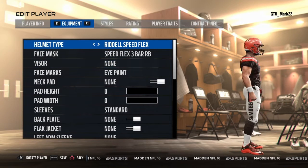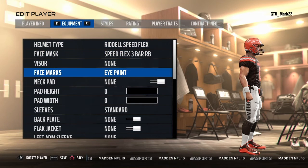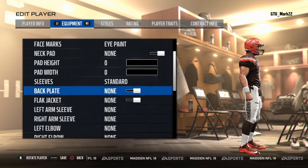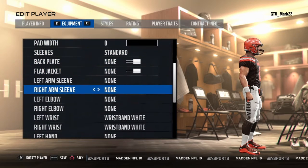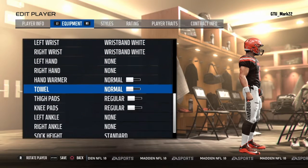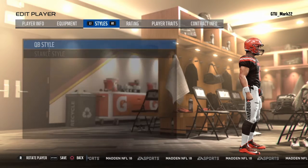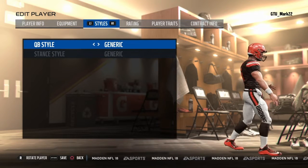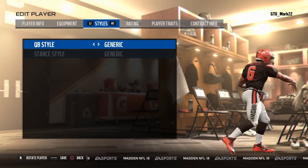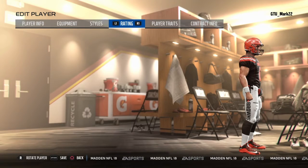His hometown is Austin, Texas — that's it for his player info. For equipment, that's just whatever you want to do, but this is what I try to get as realistic as possible. So just go ahead and take a look at this. On to styles, I just put generic because that looks kind of like his, but you're not really sure, so just do what you want.